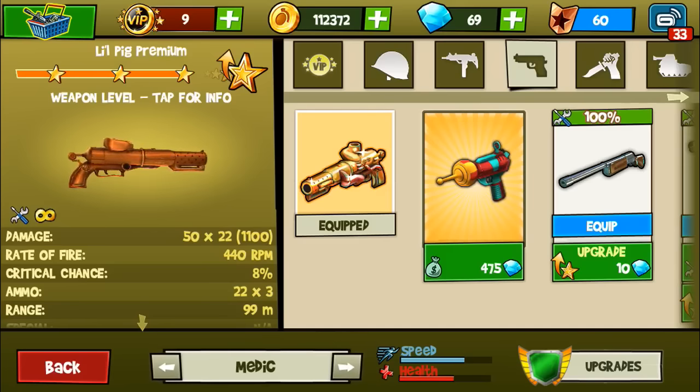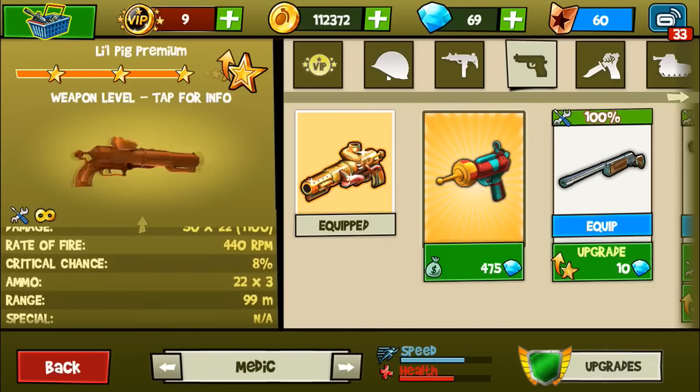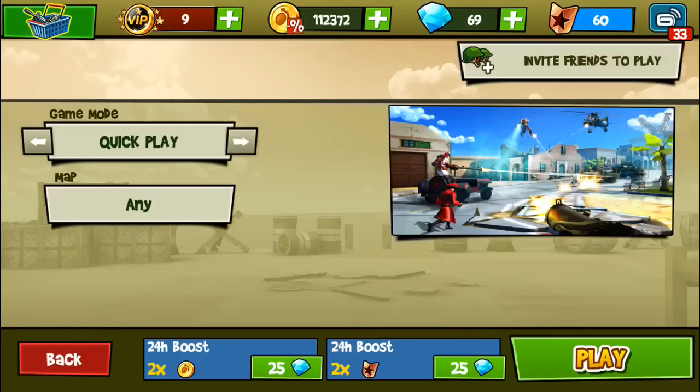The rate of fire is 440 bullets per minute, critical chance of 8%, and a range of 99 meters. The capacity is 22 by 3, so you get 22 bullets per 3 shots. That's a lot. And this gun doesn't have a special.